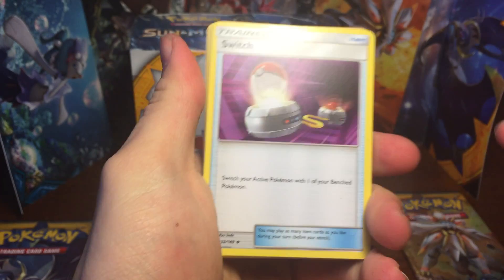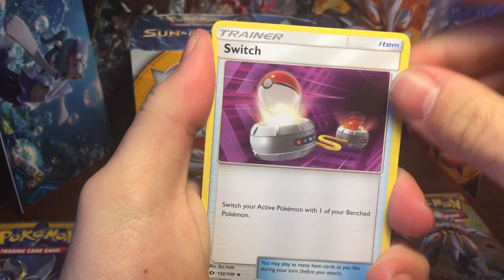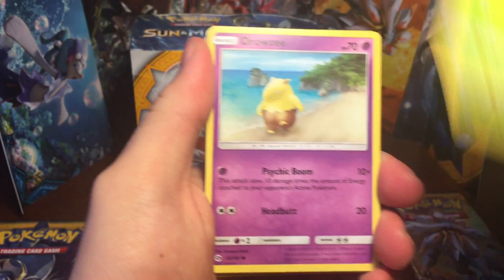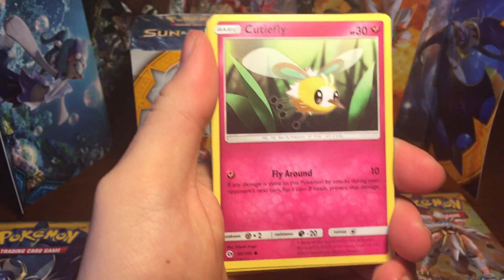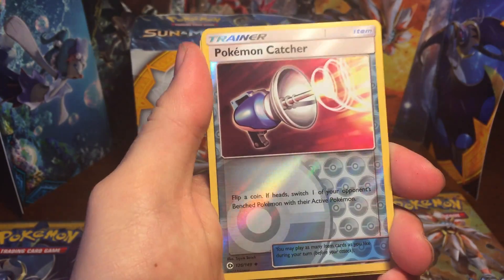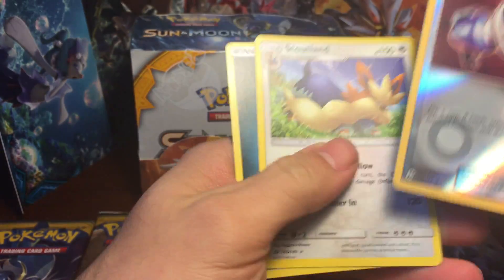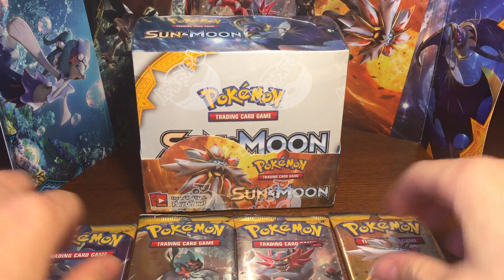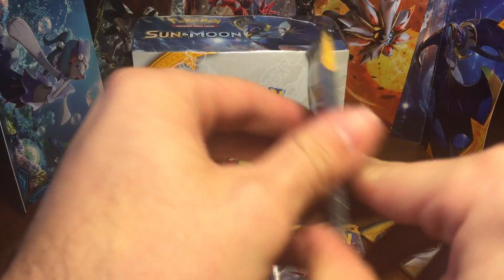Pack four: I need cards from the master collection which I probably won't finish for a very long time. Switch, Pikipek, Big Malasada, Rowlet, Jersey, Cutiefly, Skarmory, Mareanie, Bon Swire, a reverse Pokemon Catcher — that's pretty cool — and a Stoutland. All these cards I actually don't have because this is my first big Pokemon Sun and Moon thing I'm opening.